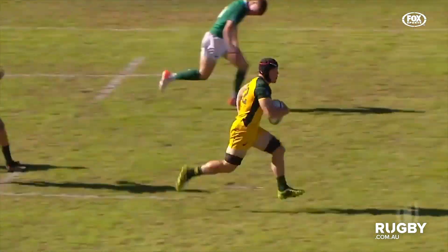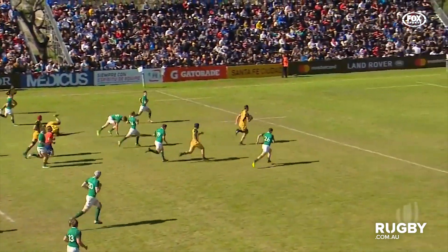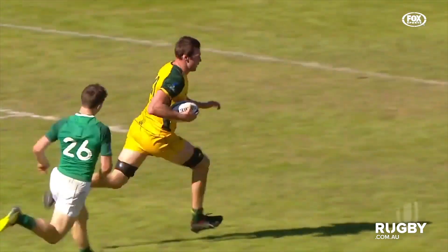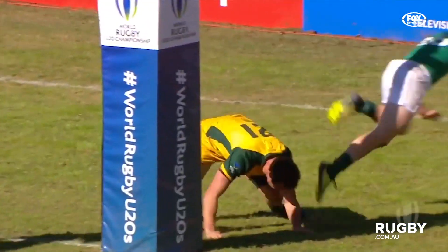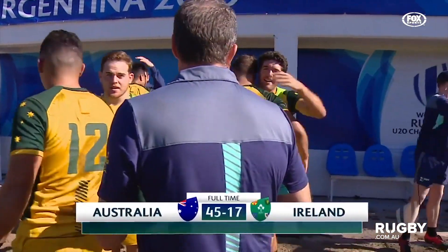It's straight through — goes Tisano, and Frost is on his inside. The big fella will go all the way for a second try. Nick Frost, he's come on in the second half and scores again.